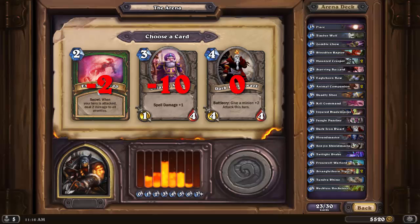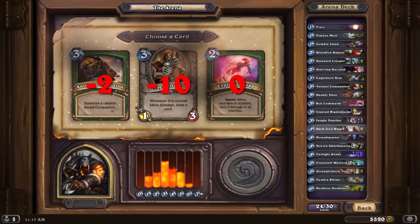I know I'm leaving my Eaglehorn Bow in the lurch here by passing on so many secrets, but Dark Iron Dwarf is too good, especially in this deck that boasts a handful of Haunted Creepers. There's a good chance I'll have some tokens on the board leading up to turn 4, which will be able to benefit from the Dwarf's Battlecry. Even if I don't have a target, a 4-4 for 4 is fine. Explosive Trap is tempting here, but there's more synergy in favor of the Dwarf. And Dalaran Mage, meanwhile, gets a watch from the sidelines, sad and forlorn.